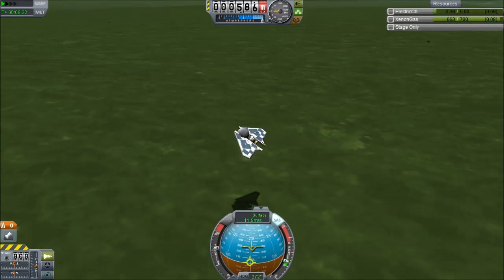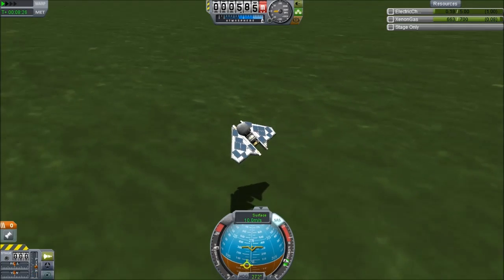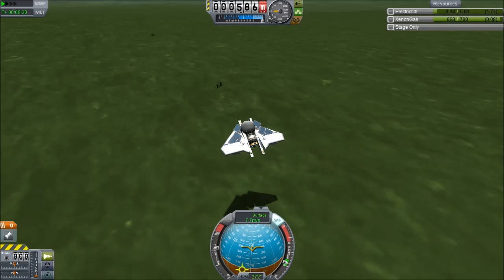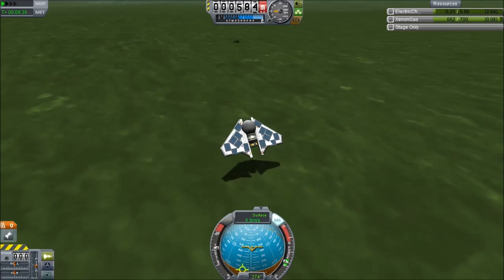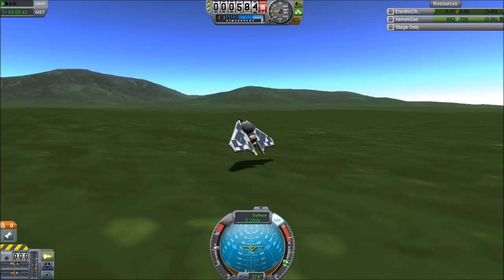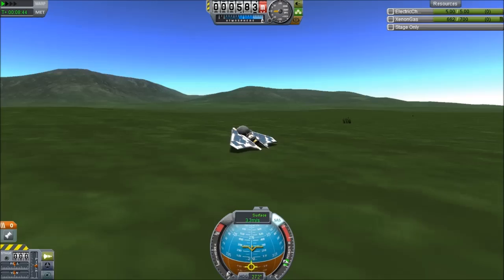Even with that one wing, we're still able — using just a little bit of the ion engine here — and I guess we're running out of power. You can see it flickering. We're just going to try and land it here. You can see that the surface speed is now like 7 meters per second. Look at that — no stalling on this thing. Beautiful.